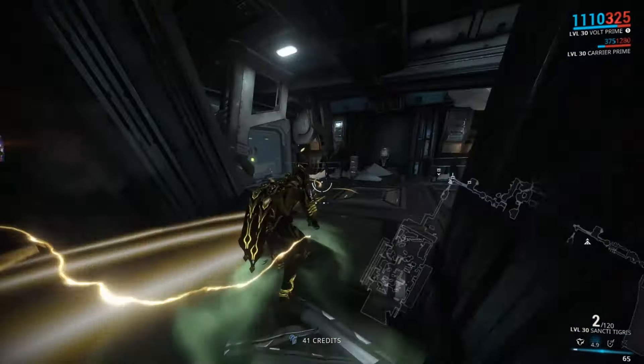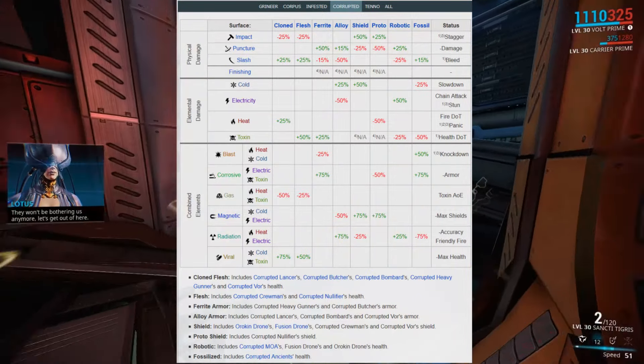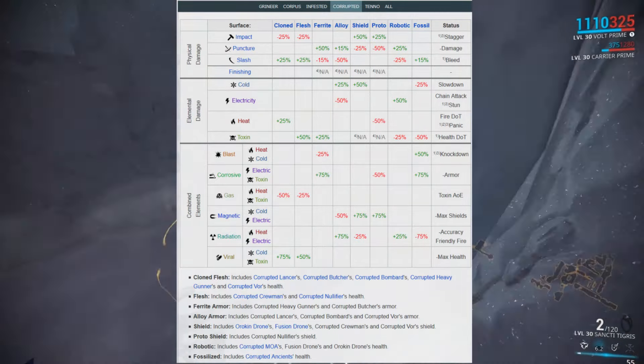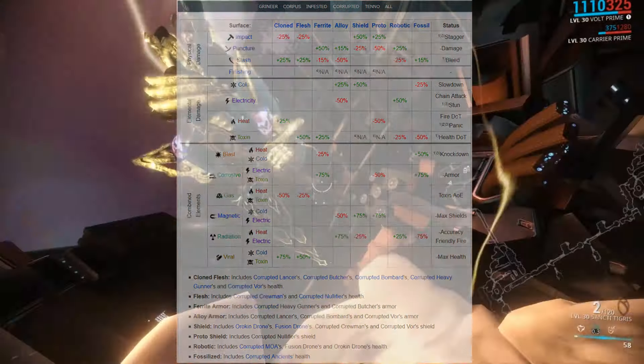When deciding on which element to bring, there is nothing more helpful than a look at the Damage 2.0 page on the wiki. Here you can see how strong or weak all elements are against the different enemies. And if you add up the strengths and weaknesses of an element while keeping in mind which enemies are priority targets, it should be pretty easy to determine what you need.